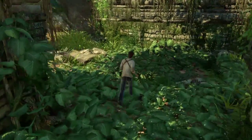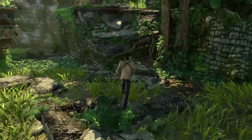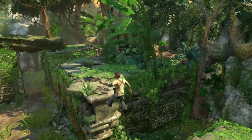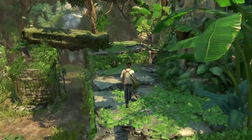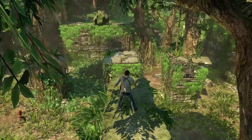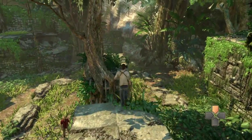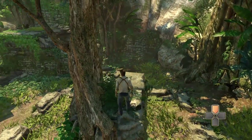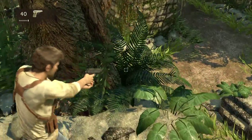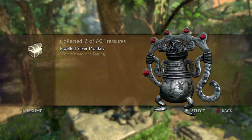The second treasure is found at the bit where you have to break through that — I think it's made of wood or a thin hollow stone or whatever. After you climb up and do the jumping bit, you jump over here, carry on, then jump onto this big rock that gives under your weight. Instead of heading right, you turn left, jump left next to the tree and it's down there just next to the tree base. Jeweled silver monkey.